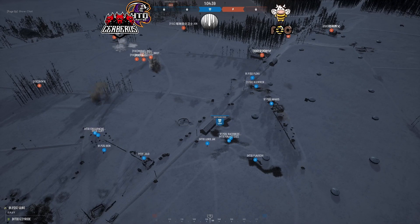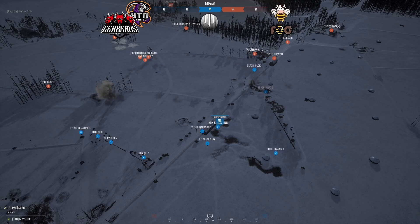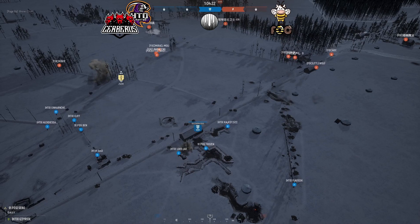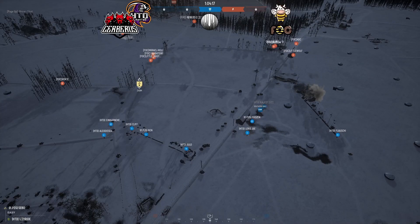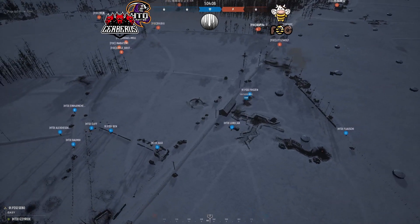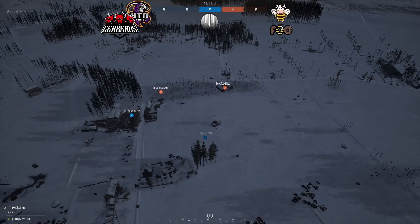Cerberus HTD have a pretty good hold on Southern Edge right now. Hey, how's it going Hom? Thanks for tuning in — and everybody else, thank you for the follows. Getting back into the game: FOC have some guys on the eastern side, two snipers actually — we've got Miracle. Looking at Cerberus Ben, I'm not sure if he sees the guys over there but he's looking out. FOC starting to push on the east side.